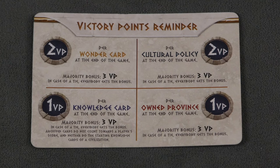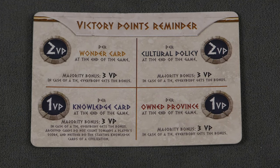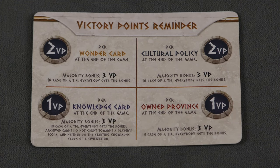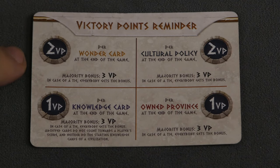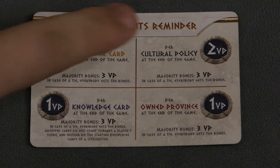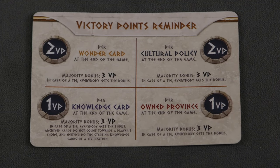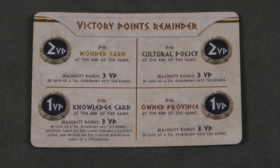The game ends after the final round when the last cards run out of the deck made up of Era 1, 2, and 3 cards. Scoring is simple: each province you control is worth one point, and whoever has the most gets three bonus points; each knowledge card you've collected is worth a point; wonders of the world are two points each; and each cultural policy card you've played is worth two points. The player with the most points wins.